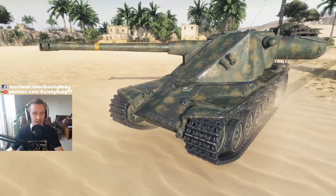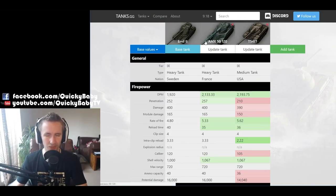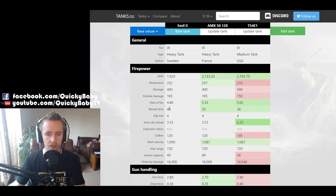I'll compare the Emil II to the tier 9 French auto-loading heavy tank, the AMX 5120, as well as the tier 9 American medium tank, the T-54E1 — which is kind of more of a heavy-medium anyway. Immediately we notice that the Emil has the worst DPM in this comparison, sub-2000 DPM at tier 9, which is certainly not great. It has 5 seconds extra magazine reload compared to the T-54E1, and the T-54E1 pulls ahead with an amazing intraclip reload of only 2.22 seconds between shells, versus 3.33 seconds for the auto-loading heavies.